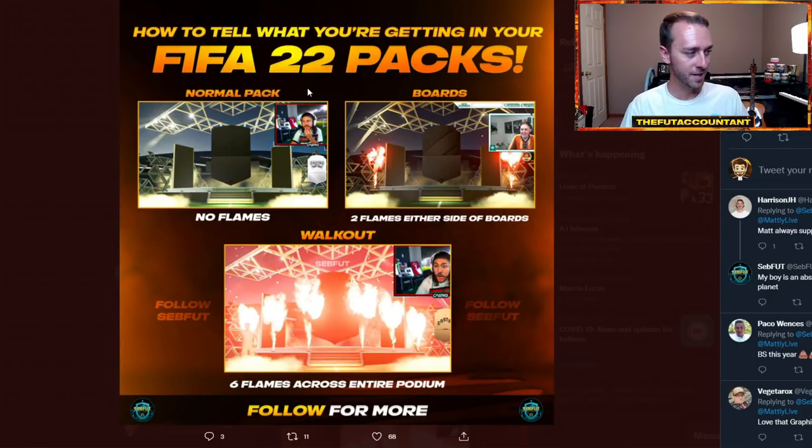This is how you tell with the new animation whether you got a normal pack, boards, or a walkout. It's very easy to tell this year: if you have no flares, it's just a regular pack; if you have two flares — one on each side — it is a board drop, which means 83 or above; and if you have all of the flares, basically six flames across the front, that means it is a walkout, 86 plus. Shout out to Matt Lee Live for this nice graphic — very easy this year to know what kind of pack you are getting.